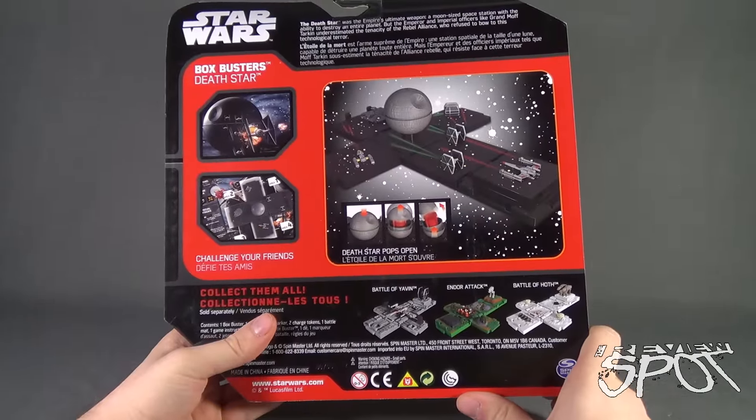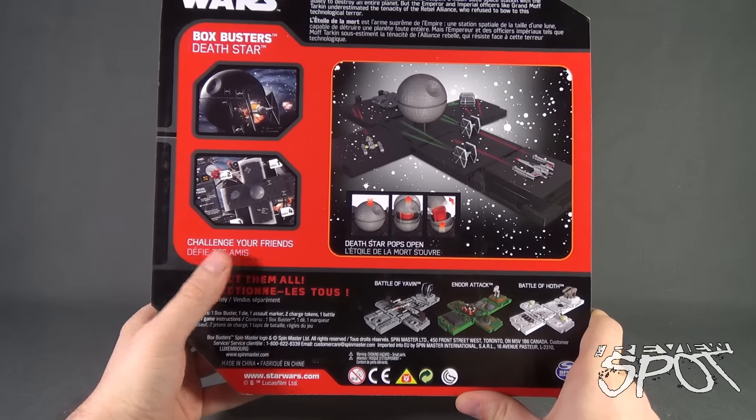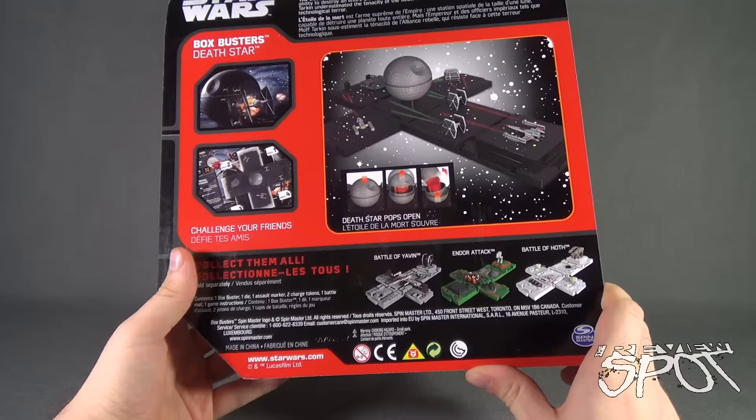Spinning around the back of the package, the Death Star opens — or pops open. You've got the same battle play that we had a look at with the other sets.